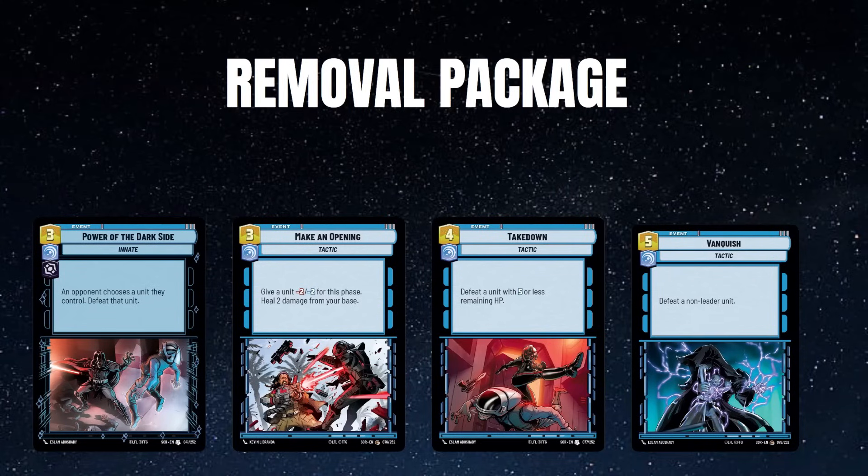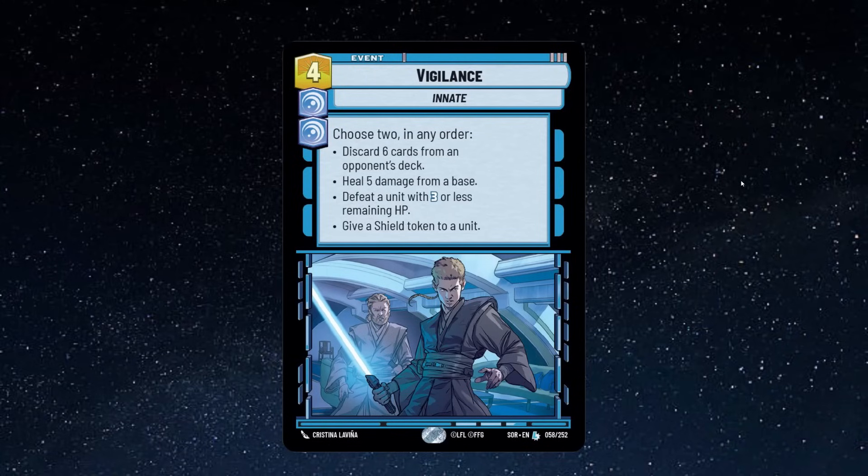The big draw to Vigilance is its removal package — there's such a wide range of removal available that you can build a toolboxy scenario where you tailor your removal to what you're facing in the meta. In my version I have two Vanquish, two Takedown, three Power the Dark Side, and one Make an Opening — that's because I'm seeing more mid-range and control decks. If your local meta has a lot of Sabines, cut down to one Vanquish and add another Make an Opening. That's the beauty of control: you have to understand the meta and tailor accordingly.